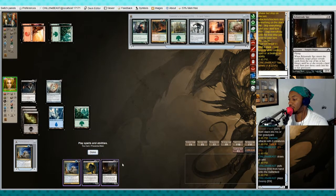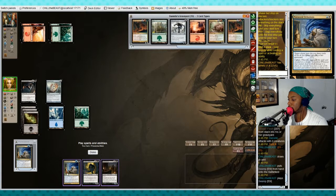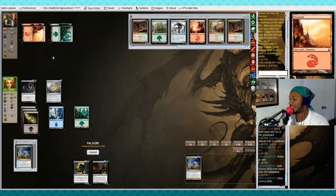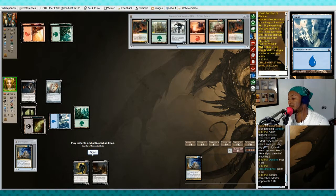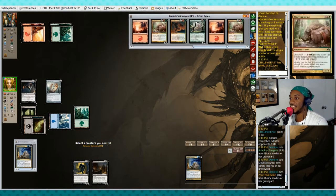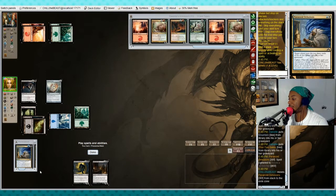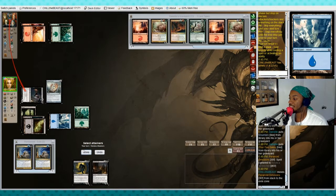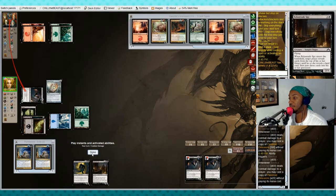All right, target reveals cards on top of library until she reveals a land and all those hit the graveyard. We can't cast both, so we're gonna go for Paranoid Delusions again from hand, targeting Danielle — she's gonna mill three. Let's extort it and pay a black. We're gonna cipher it. The three milled were Adaptive Snap Jaw, a mountain, and another Certox Swine. My Basilica Screecher is actually holding two different Paranoid Delusions now.